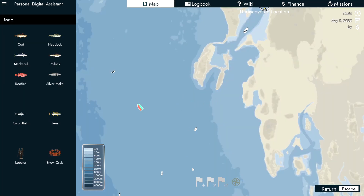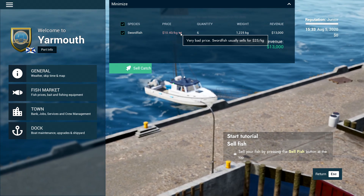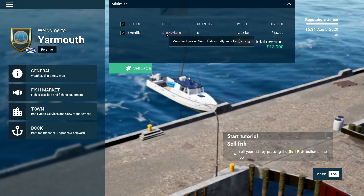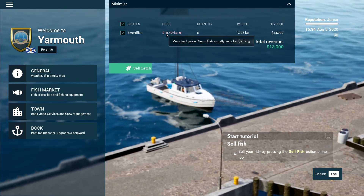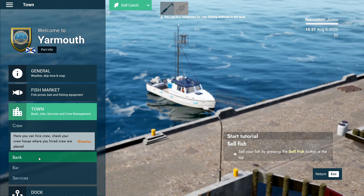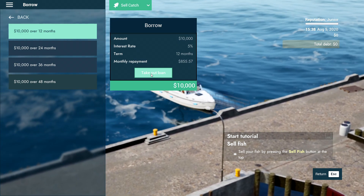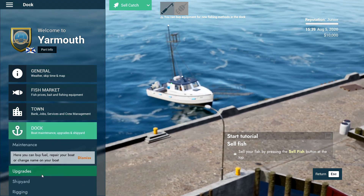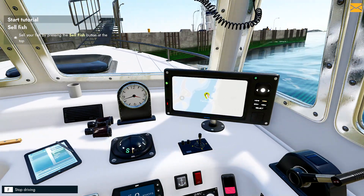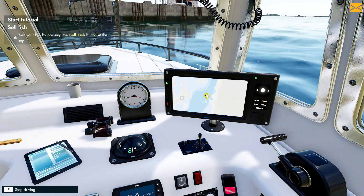We've got to head to the port — this is where you're able to sell the swordfish. Whilst you're not on missions, you can just fast travel. The price is very bad here; swordfish usually sells for $25 per kilo but they're only offering me $10.40. So I'm not going to sell them here. Instead, I'm going to take out a loan of $10,000 at 5% interest. Then we're going to go to the dock upgrades and get the better engine. I would always go with the better engine straight away.